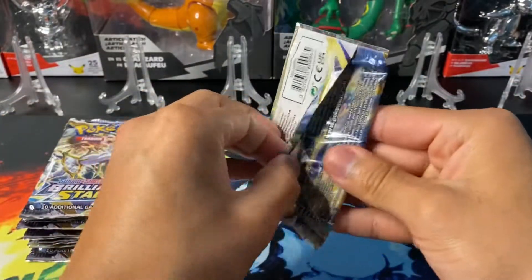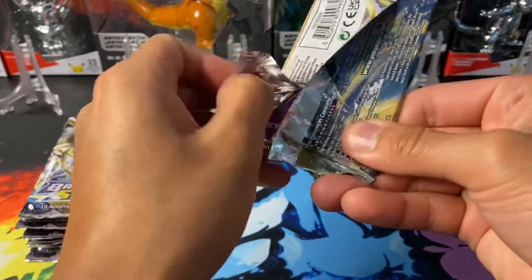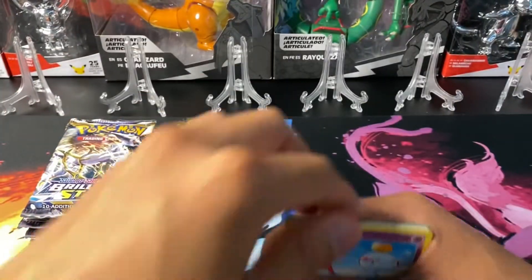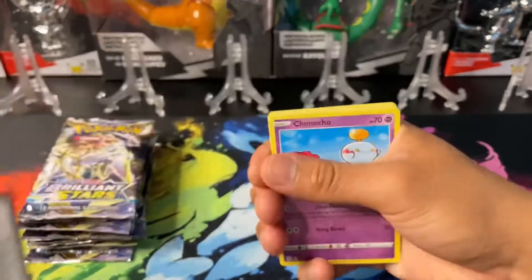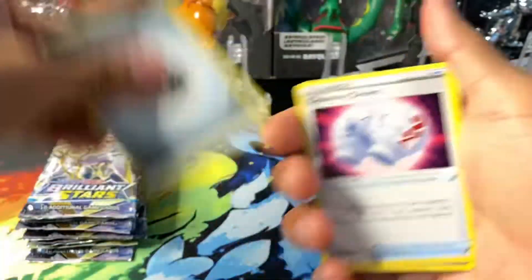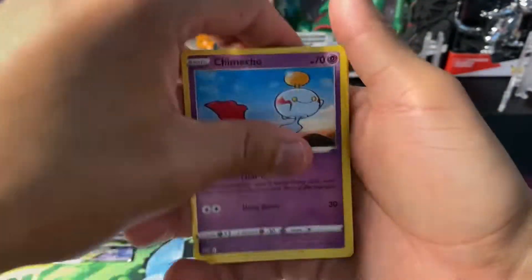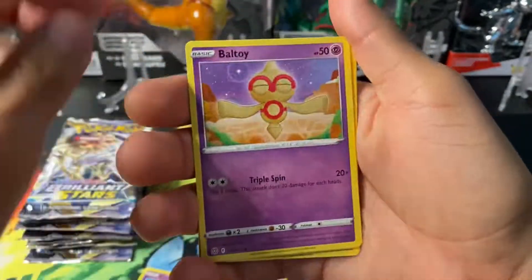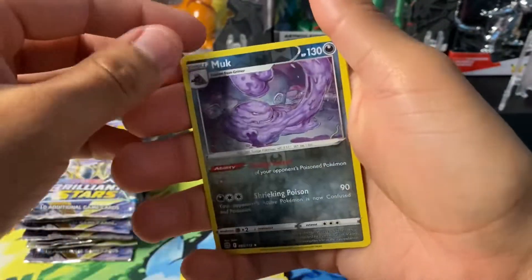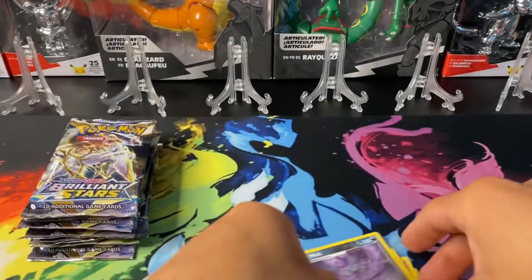First pack, come on baby. I'm on a dry spell — we got Duskull, Chimchar, Chimchar bounce. Muk has a reverse holo. So no first pack magic.